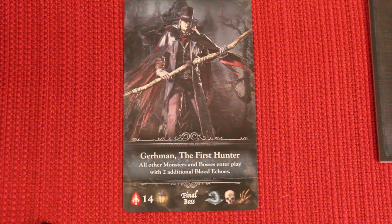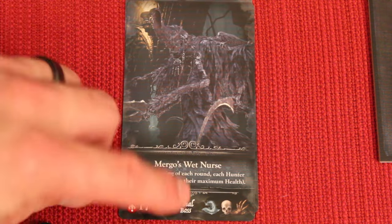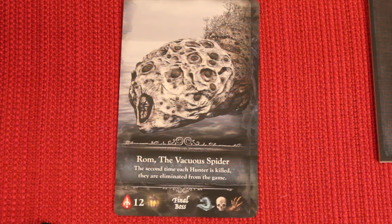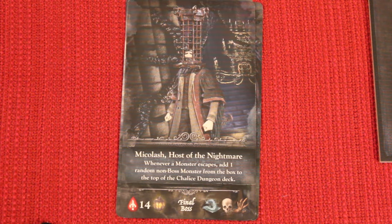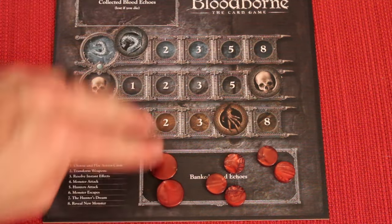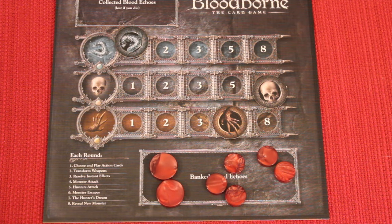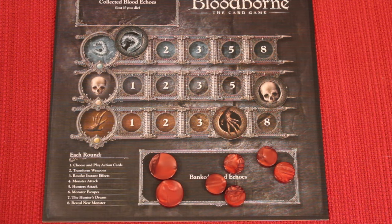This continues until you reach the final boss — there's only one per game, and they always cover all three monster types with incredible artwork. Once you kill the final boss, the game ends. Any unbanked blood automatically adds in, then you total all blood tokens — large ones are worth five. Add the numbers below your track positions, and whoever has the most wins. Ties go to the player with the most banked blood; if still tied, share the victory.